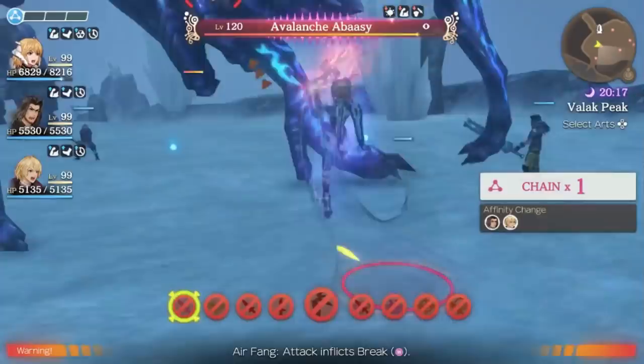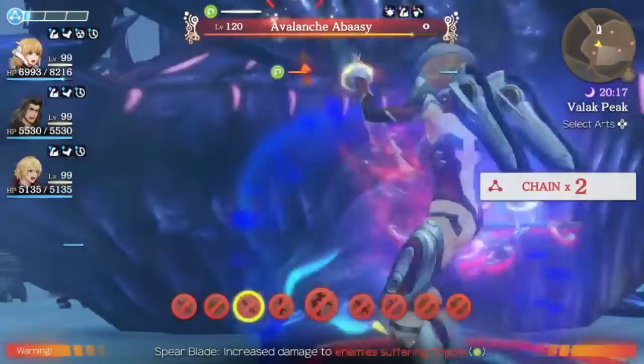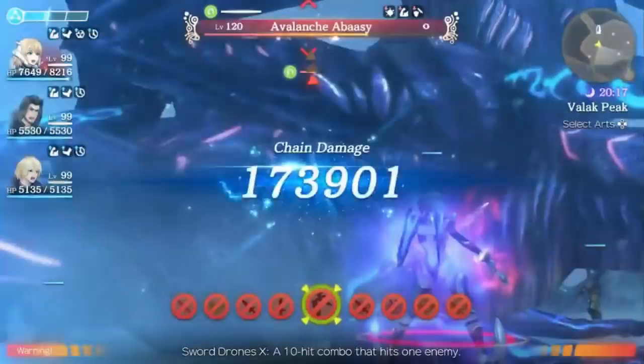From there I'm just going to go into using all of my other arts and try to chain as much damage as I can while he's toppled. While he's toppled all of my attacks are guaranteed to hit so I don't have to worry about missing anything, which is going to be very useful. I believe from here I use my talent art since it will be maxed out — Sword Drones 10. You can kind of see it does quite a bit of damage in chain attacks. Unfortunately the chain attack ends right there so I don't get any additional damage after that.